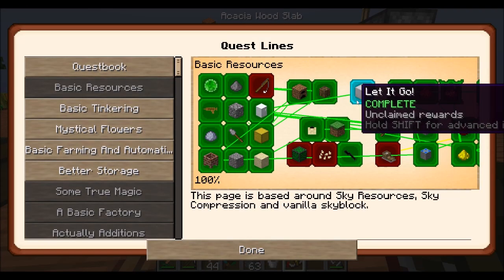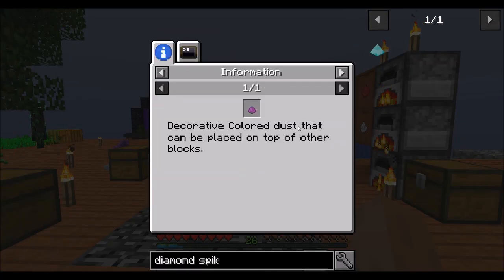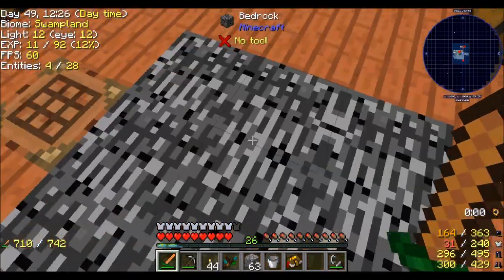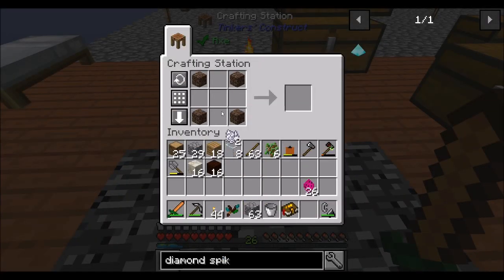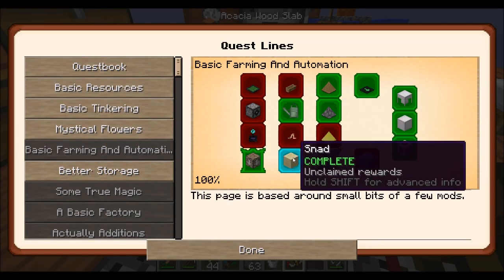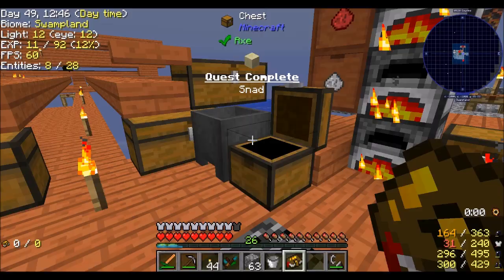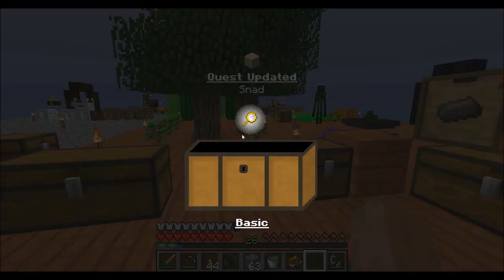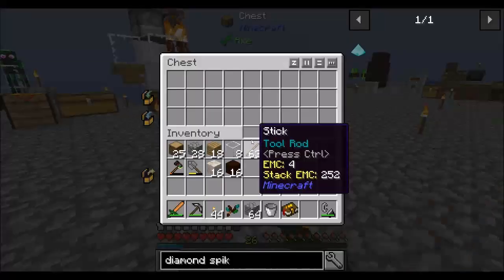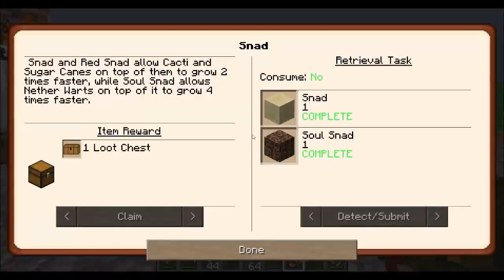Quests completed — lots and lots of quests. Magenta runic dust, decorative dust. But if I got a piece of bone meal I should be able to do that, which should be basic farming automation. Snad is now complete — I'm going to throw Snad in here. And I got a magnifying glass. I remember getting one of those before and saying 'what is this?' — I still don't know what it is or what it does. So that's a couple quests knocked out.